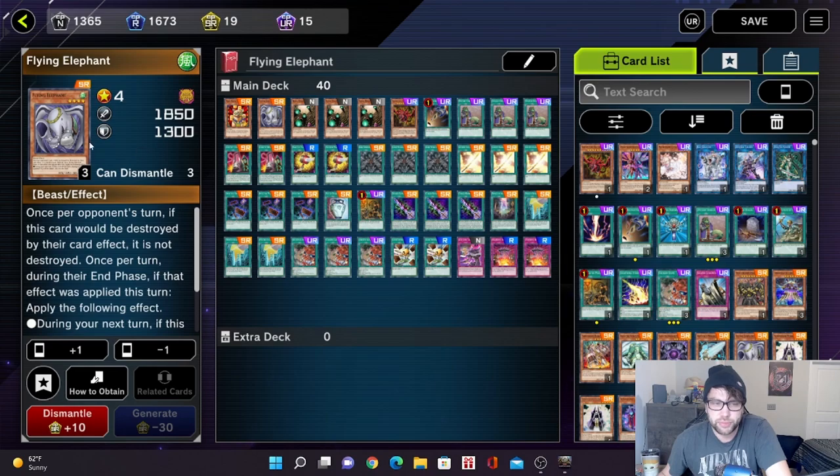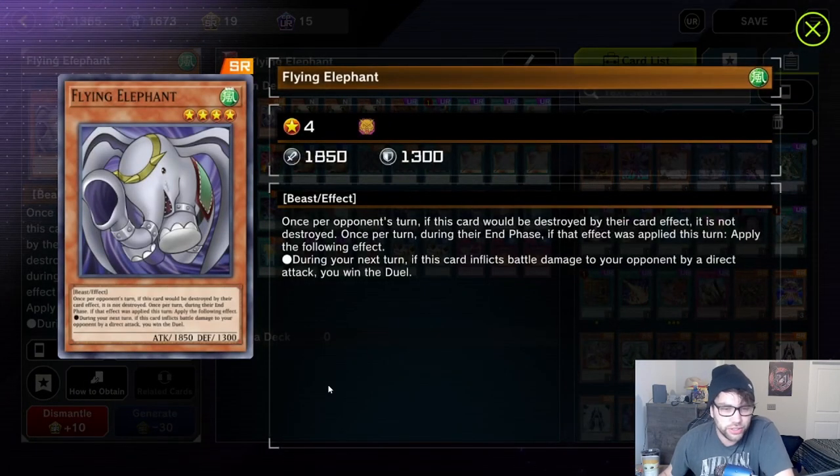Why this card is so weird is because of its bizarre effect. Basically, this card's effect is: once per your opponent's turn, if this card would be destroyed by one of your opponent's card effects, it is not destroyed. Once per turn during their end phase, if that effect was applied this turn, apply the following effect — during your next turn, if this card inflicts battle damage to your opponent by a direct attack, you win the duel.